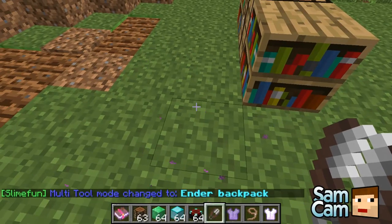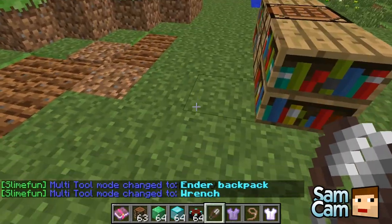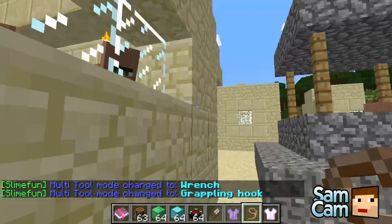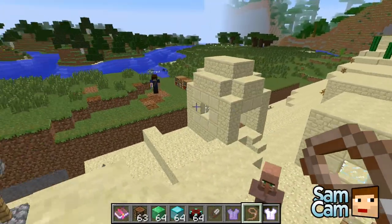There you go — ender backpack. A wrench, so you can do something like that. And a grappling hook — so this is actually included. You might as well just use a grappling hook. You just right — whoa! Where did you go? Oh, you're down there. Try and get him at the top of the house. That's pretty cool — a grappling hook!